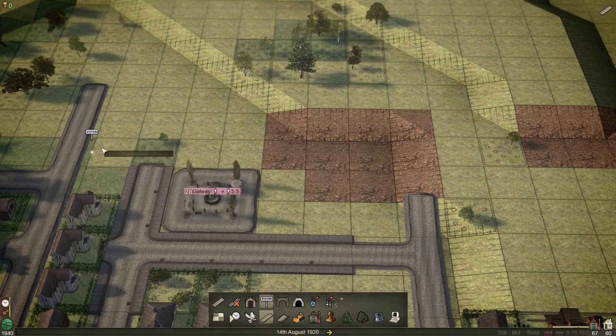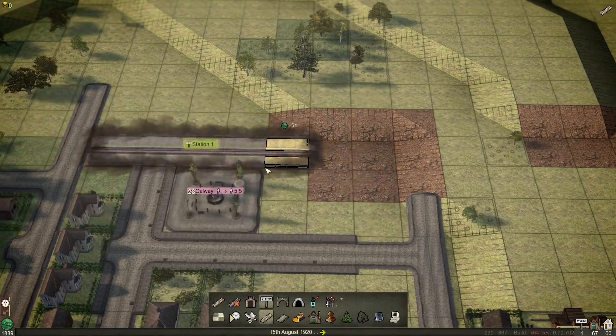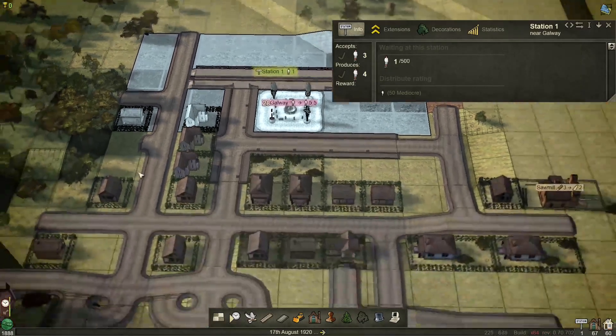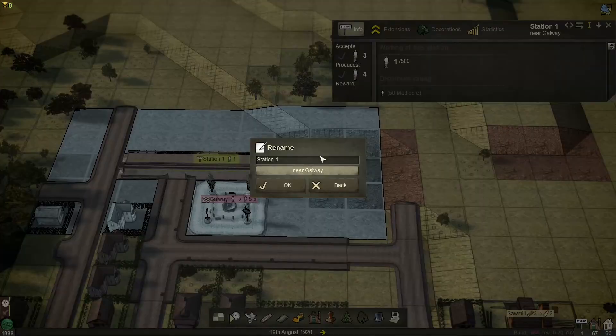We're going to go here and start with my station — that's five blocks long. You can see there's a blue catchment area around the station. Currently it will only take up these passengers; we will need to expand that. I do like to name my stations, especially the town ones. So we know this is Galway — we'll call it Main because there might be another station here.